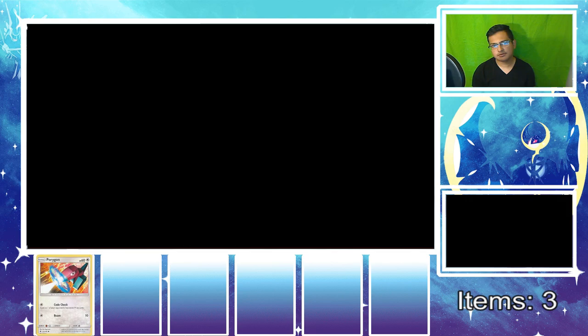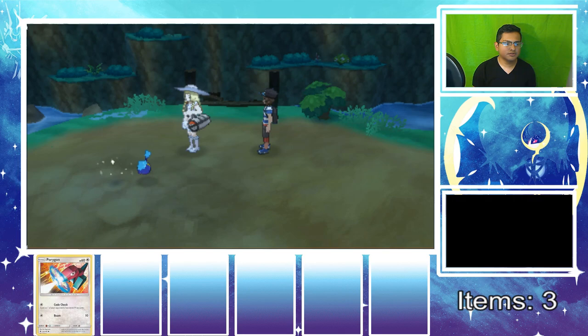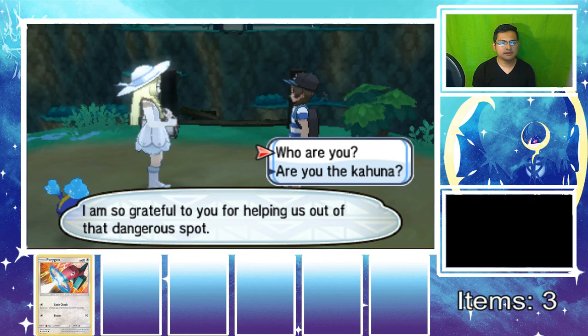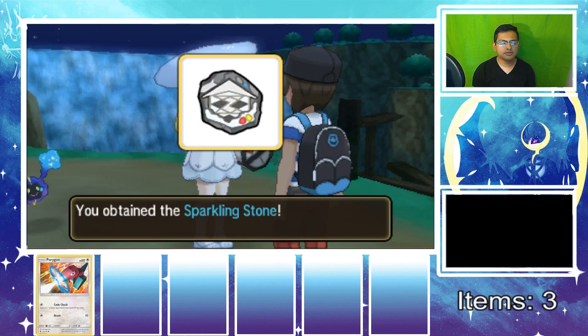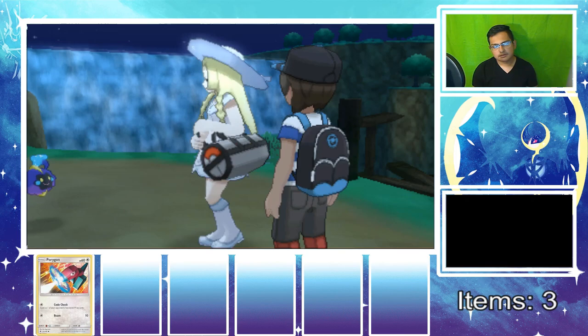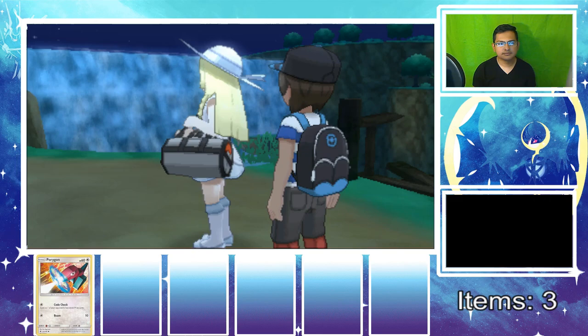For a Nintendo 3DS game, this game still looks really good. Lily returns Nebby to the bag — 'return.' Let's get through this dialogue and get into some battling, give me my first Pokemon! I deserve my first Pokemon. The sparkling stone appears — Lily says the stone must belong to us. They give you the stones for your Z-moves. 'Get in the bag, Nebby!' — that's the famous scene.